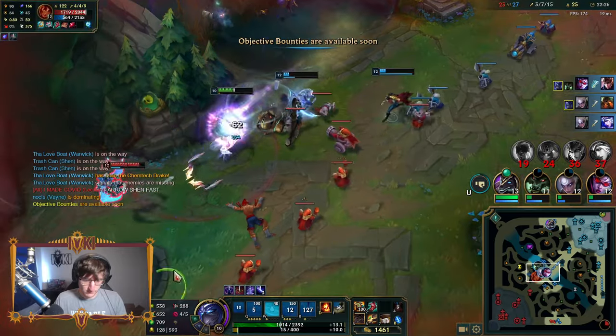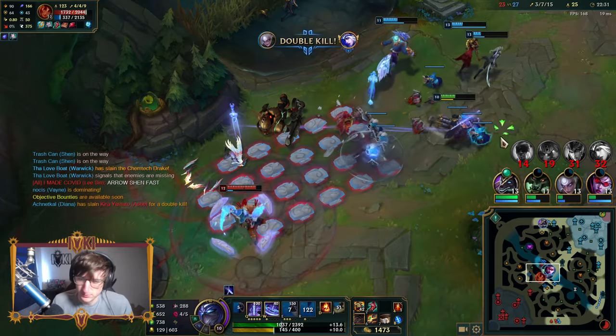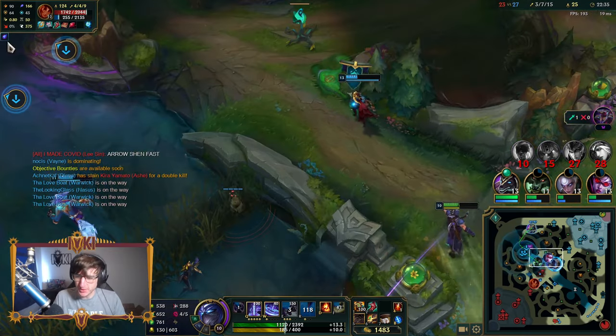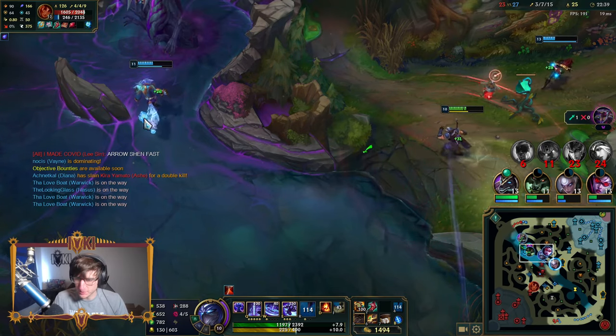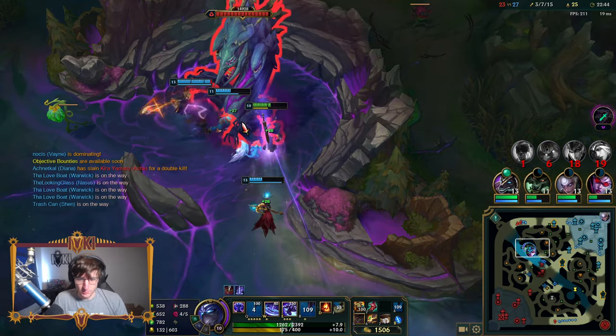I don't think it was worth using ult there. I think it was a good play though — imagine your Vayne doesn't have flash and she dies. You're right. It was one of those things where it's a good result, but it wasn't worth the risk. You should just play for the best player — if Vayne doesn't have flash, then we lose 1000 gold.